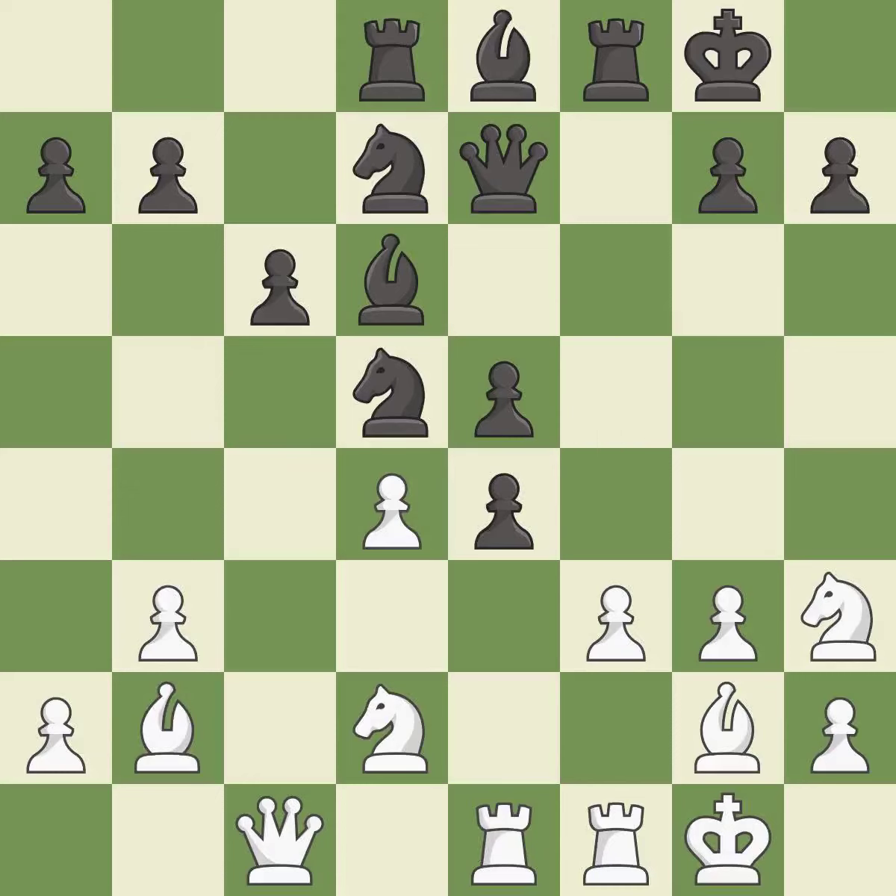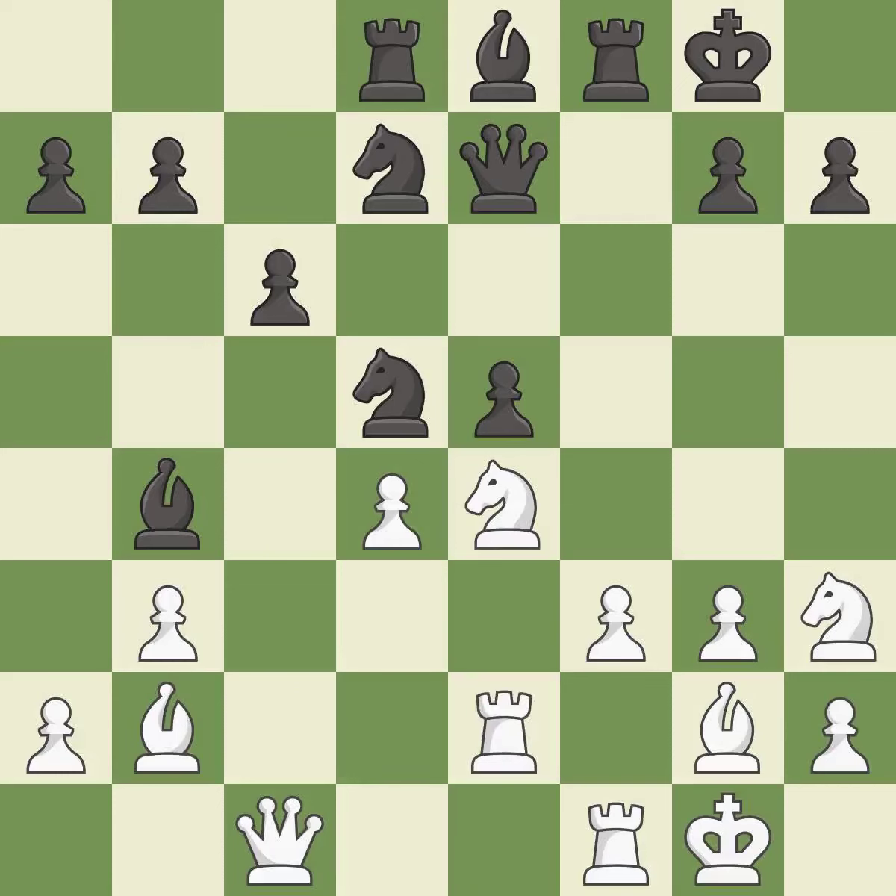This maintains the balance in material with a good trade. It is best. Takes back. This threatens to win a knight. It is best. This attacks a rook, winning a tempo when it moves away. This threatens to win material. It is best. This move puts the rook on a safer square. It is best.